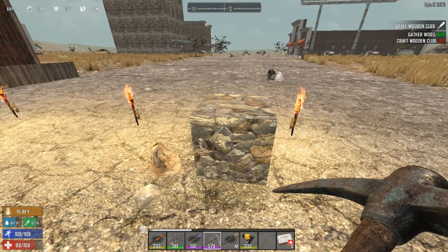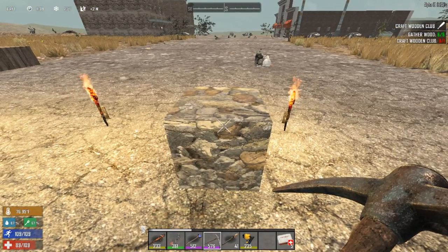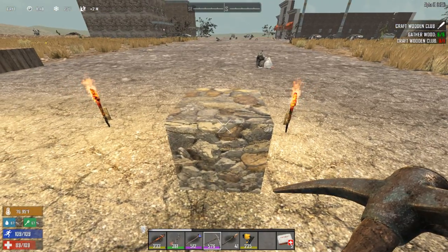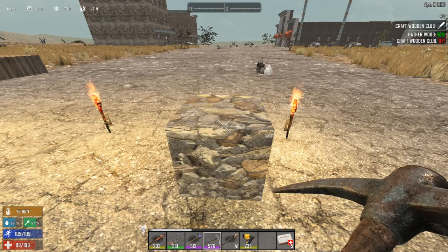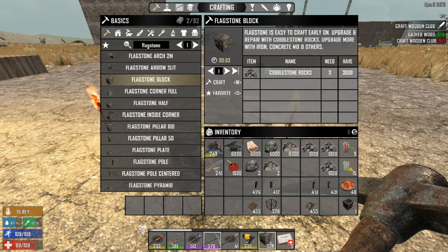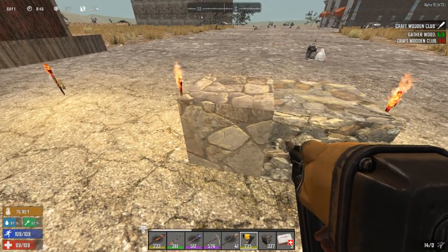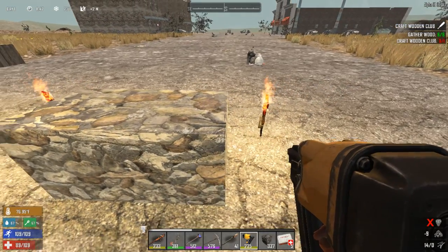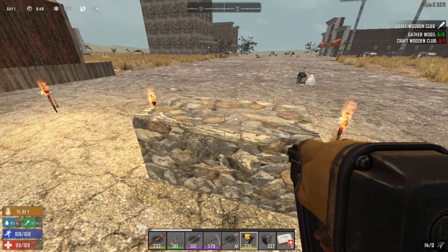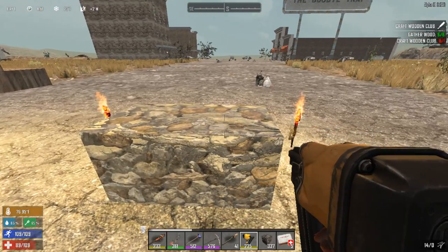You can upgrade the flagstone to cobblestone. All you need is more cobblestone rocks in your inventory and an upgrade tool. Let me demonstrate — I'll put the flagstone back down, angle your tool, and you upgrade it with the cobblestone, so it becomes cobblestone.